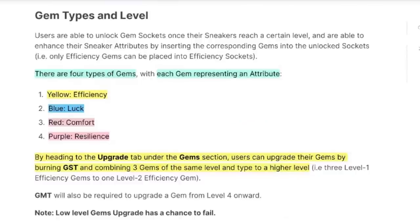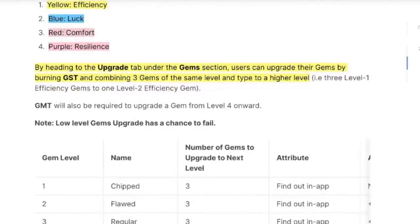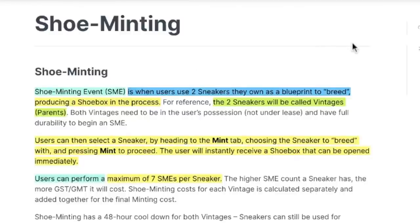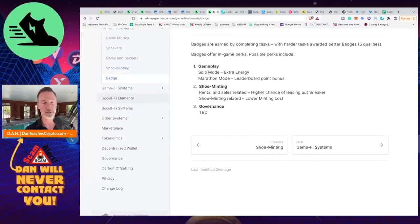There are four gem types — yellow, blue, red, and purple — corresponding to efficiency, luck, comfort, and resilience. You can upgrade those gems. Shoe minting (SME) lets users use two sneakers they own as a blueprint to produce a new shoe box. Users can perform a maximum of seven shoe minting events per sneaker. The app also has GameFi and SocialFi elements in development.